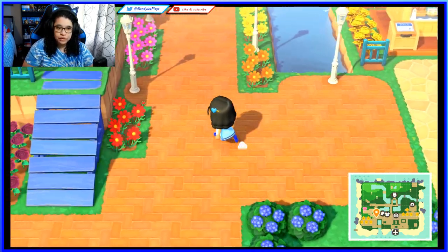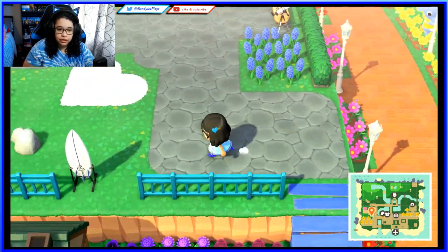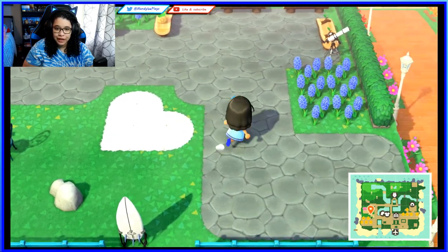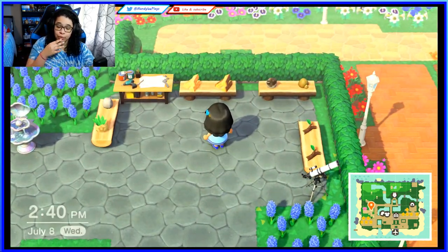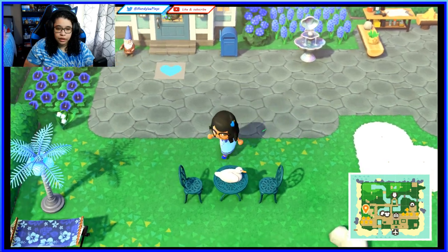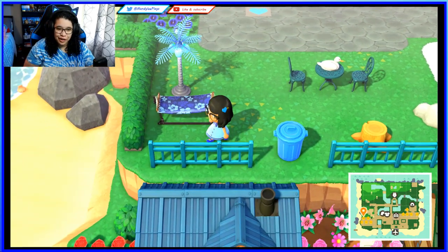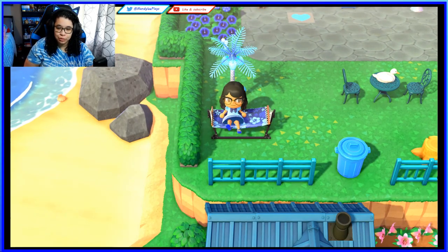Over here is where my house is. I have a blue tile part, some pavement, and a DIY workstation outside for when I need to make stuff on the go. There's a bench with a duck on it, a gorgeous hammock, and a blue palm tree light.